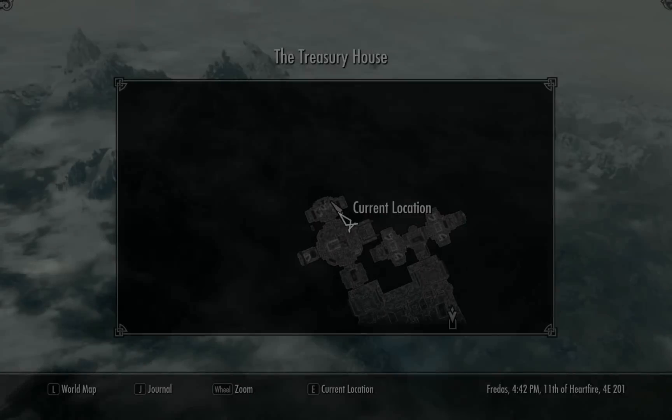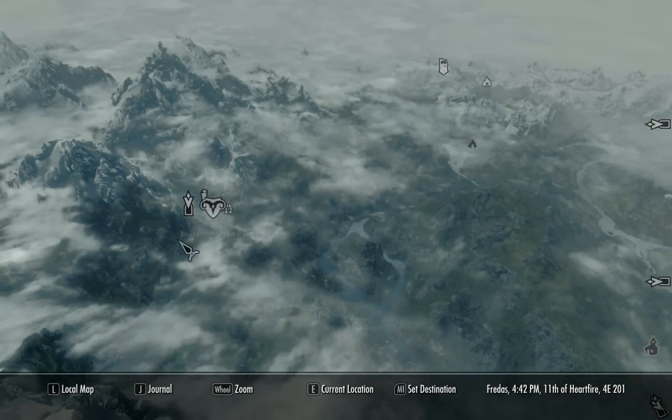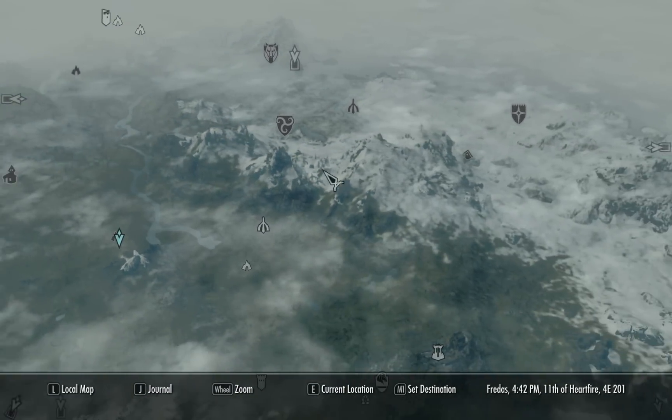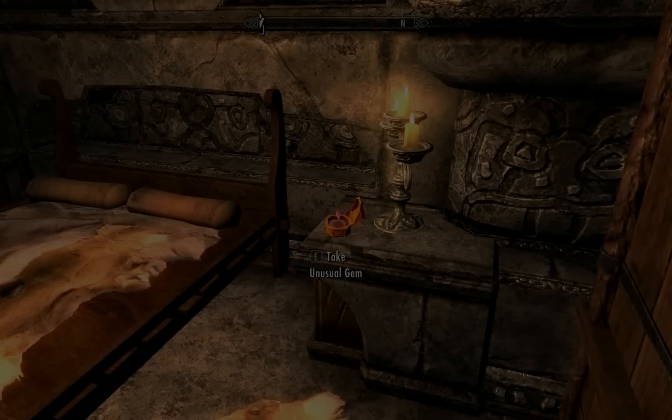This first one is located in Markath, which is in the upper left-hand corner of the map. Right over here — if you scroll over here, you can see Solitude and all of those. So up here in the upper left-hand corner, and it's inside the treasury.